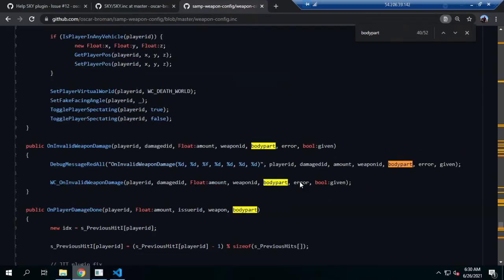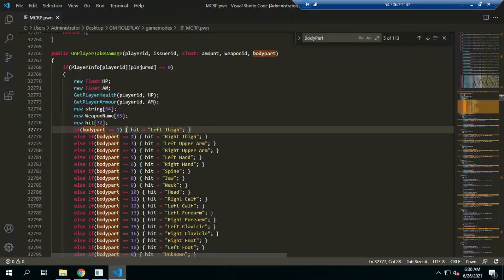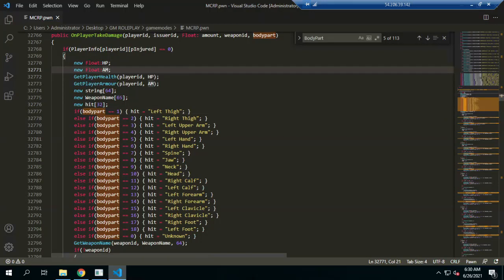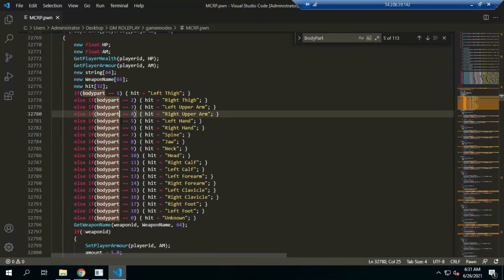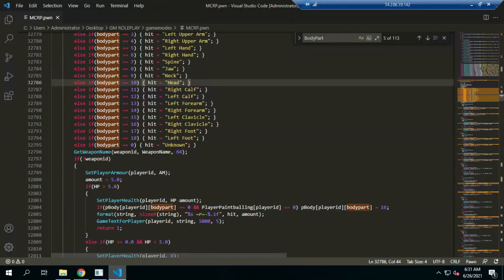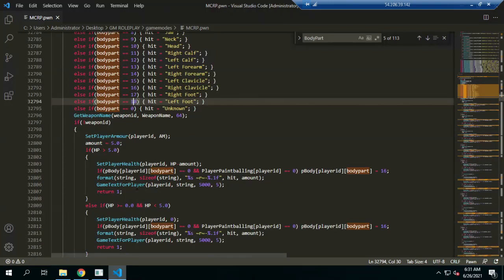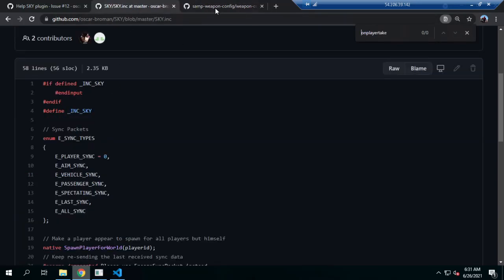We can learn about what the IDs mean. After we get the hold status, if a player is not injured — or if they are injured — we need to get every body part ID. For example, ID 10 is for the head. The body part will show every ID, so this is useful if you are using the sky plugin.